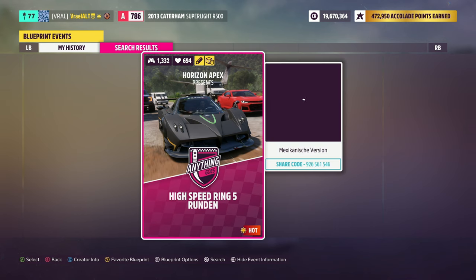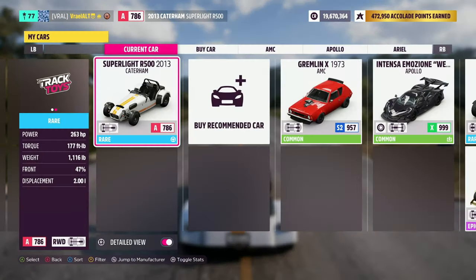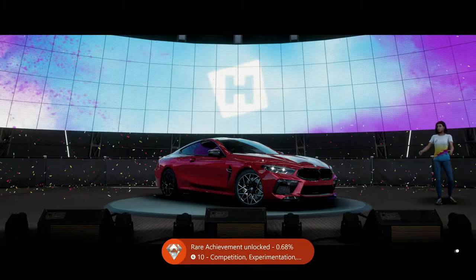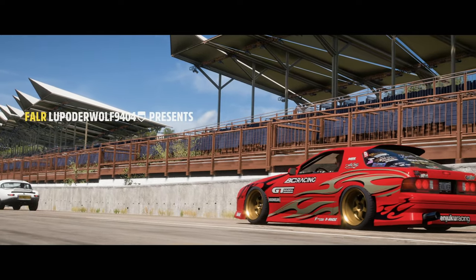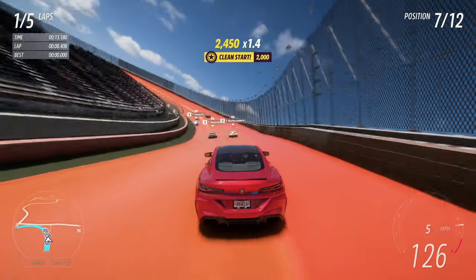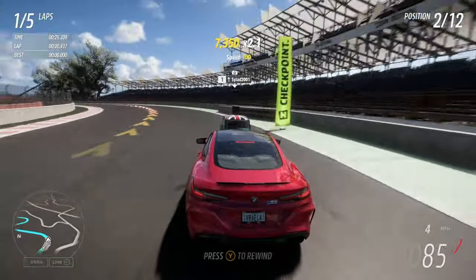On screen right now is the event lab share code. We're going to do this in a stock BMW M8 Competition Coupe — this is the only GT car I actually have in my garage. You'll notice on screen we actually just got a gamerscore achievement for doing an event lab that features a Hot Wheels track. It's not very obvious, but there is a Hot Wheels track on this event lab, so if you didn't have that achievement or the accolade, you will have just gotten those nice 50 accolade points. This one's not too bad — I just really hope they only do one lap, or possibly two or three, because five laps does get a bit long.